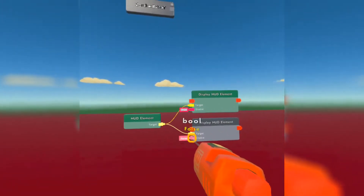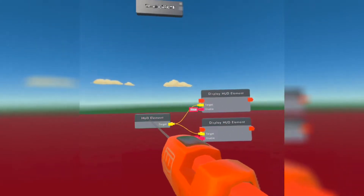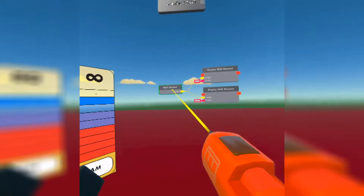This one is going to be true, which means it's going to show. This one is going to be false, which means if you activate this it's going to hide the HUD. We're just going to copy this down.